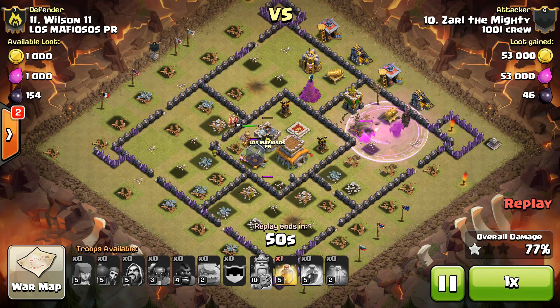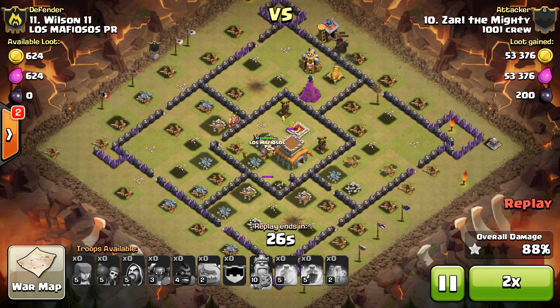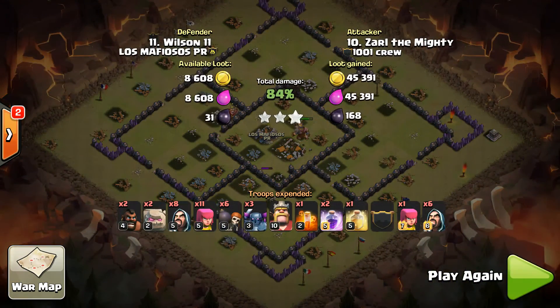Beautiful. Saves a rage on the side there, accelerates his PEKKAs through. Drops the heal down as they break out of the core. PEKKAs are so unpredictable, but they're going to path back into that heal spell as it expires. Brutal. We're doing work — he got pretty lucky this time. Last point defense goes down, that wizard tower is not going to do enough damage. PEKKAs get into the core, take down that last air defense, and that's all she wrote. Nice job Zarl.